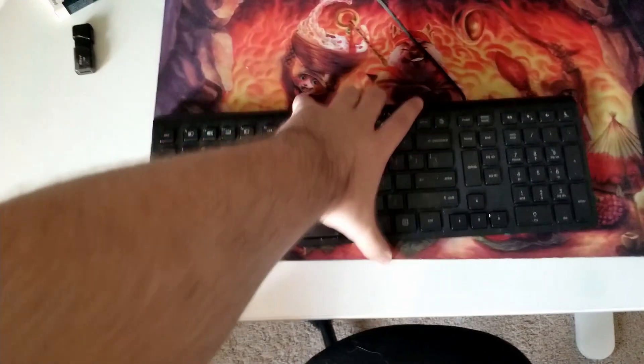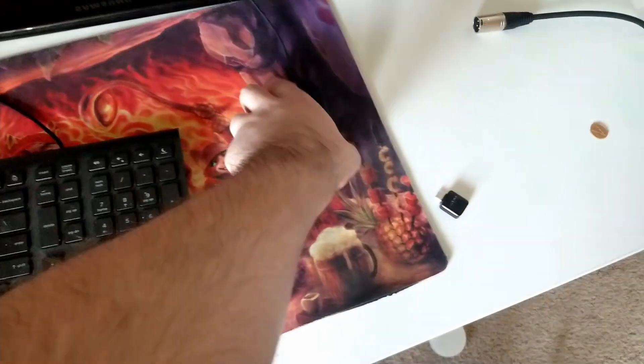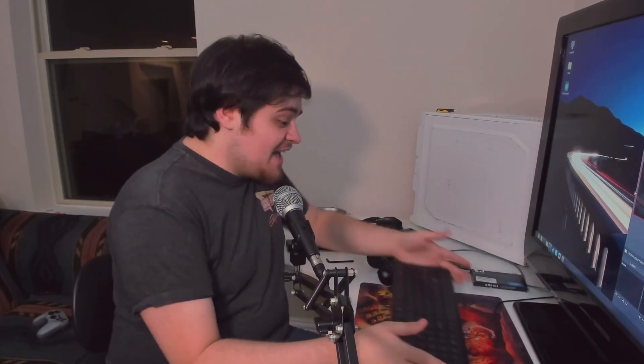We've got an old Ikea desk that I didn't use anymore after I upgraded. We've got my old Monster Hunter World desk mat right here — a little small, but it was the only one I had laying around, so it's good enough. We've got this Logitech G Pro wired mouse that I won from a contest a few years ago that I just never had any reason to use. And the piece de resistance — the crowning achievement of this setup — we've got this Hewlett Packard, just caked in filth, membrane keyboard. I don't even know where it came from or how old it is, but my dad gave it to me. But you know what? It all works. This whole setup just works perfectly fine.